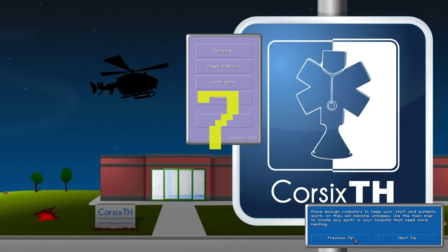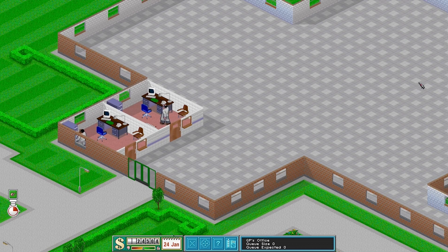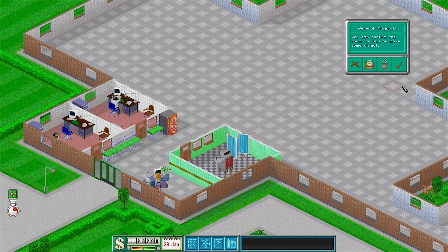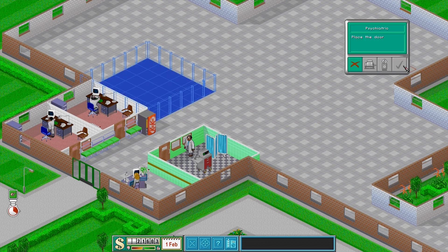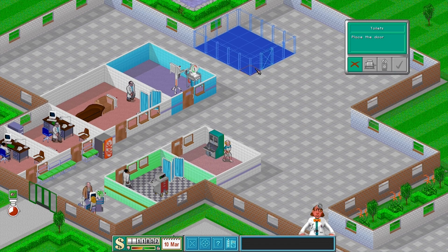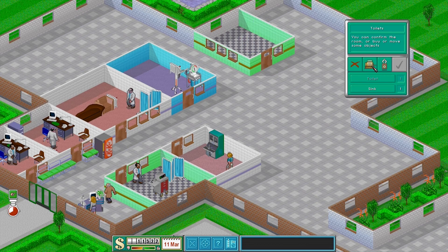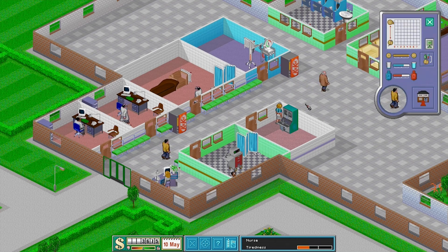Number 7: Corsix TH. Ever wanted to play Theme Hospital in widescreen? Corsix TH brings the hospital management sim to other platforms and spruces up the game by making it more stable. Because of the game's cartoonish graphics, it's aged exceedingly well, and this engine makes everything sparkle. Sure, there are a handful of things still missing like rats and patients falling over, but the entire game can be played from start to finish without any major issues — a very enjoyable experience until your hospital starts spiralling out of control and the dead bodies begin to mount up.